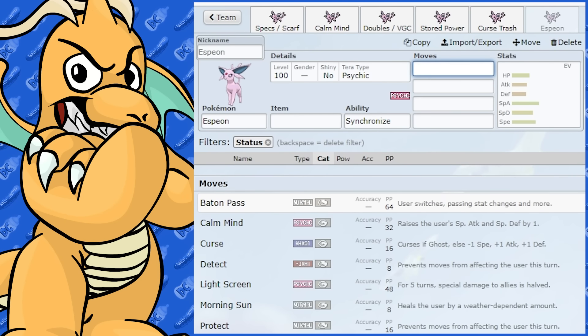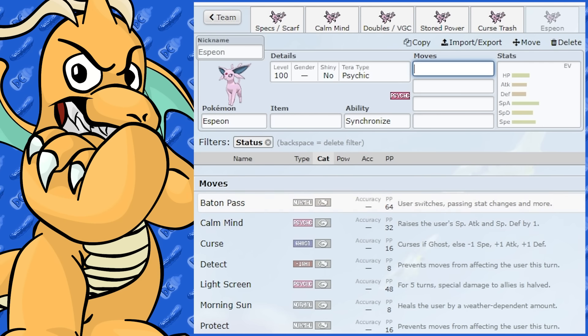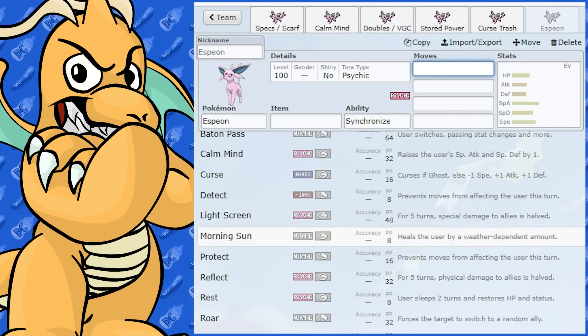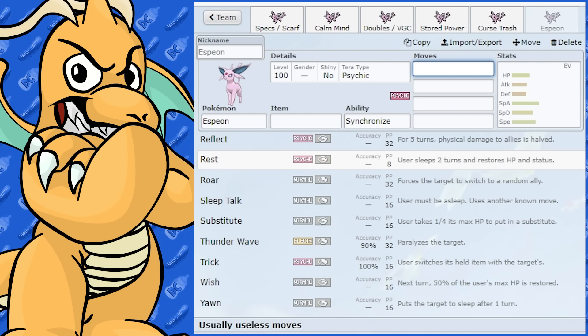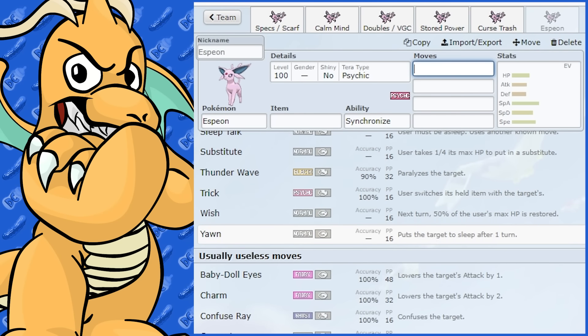Looking at status move options: it does have Baton Pass, which is very good. We've gone over Morning Sun for the screen user and Reflect and Light Screen already. There's probably zero need for Rest. It does get Thunder Wave, which is alright, and Yawn — but I just don't think Espeon is really cut out for a support role; it's not bulky enough.